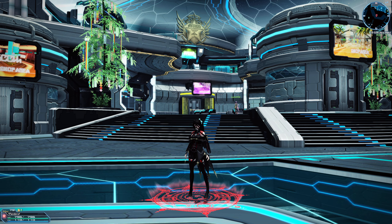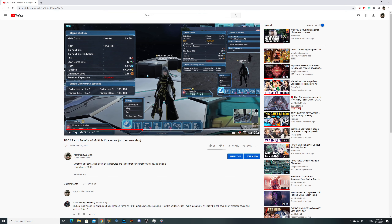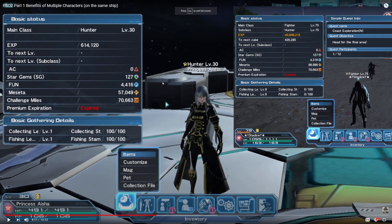When it comes to PSO2, back then they introduced the Star Gems in Episode 4. This video reference was made on October 9th, 2016. Star Gems were being introduced alongside a bunch of other functions: mining and fishing, a new type system, new type grinding, new type weapons, layered outfits, and then the Star Gem Scratch as well.